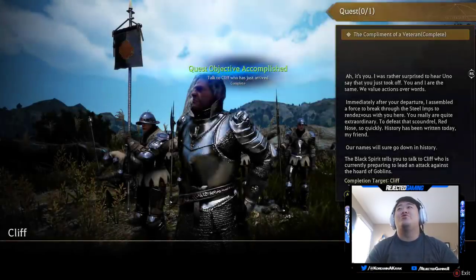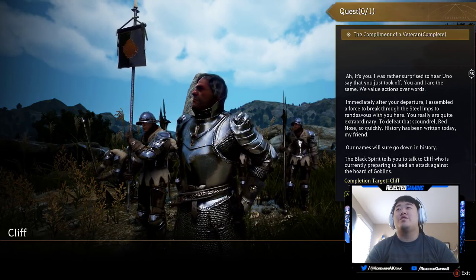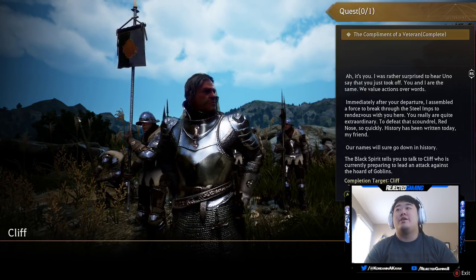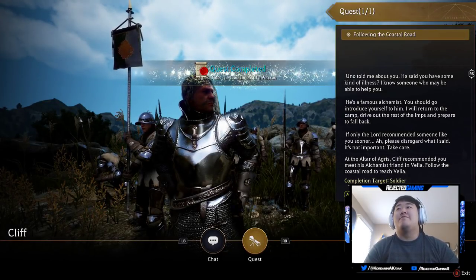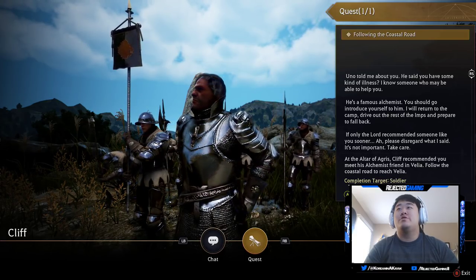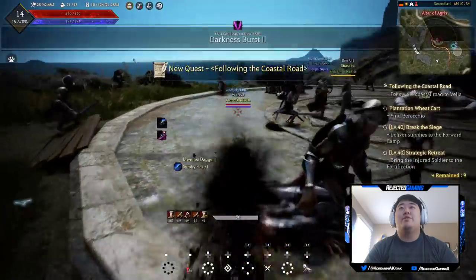Cliff says: 'Hello — it's you. I was rather surprised to hear you just took off. You and I are the same — we value actions over words. Immediately after your departure I assembled a force to break through the Steel Imps to rendezvous with you here. You really are extraordinary to defeat Red Nose so quickly. Uno told me you have some kind of illness — I know someone who may be able to help, a famous alchemist. You should go introduce yourself to him.' Alright, now away we go.